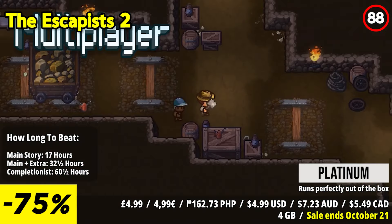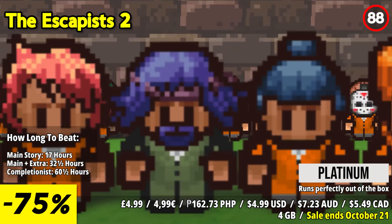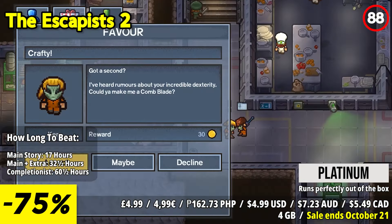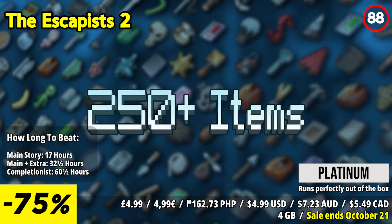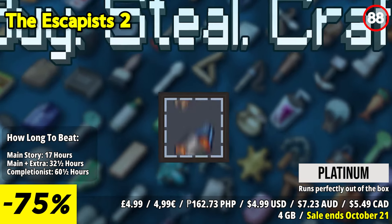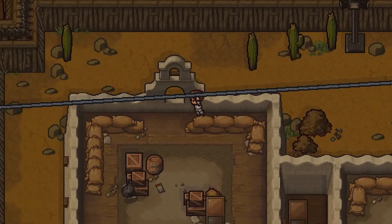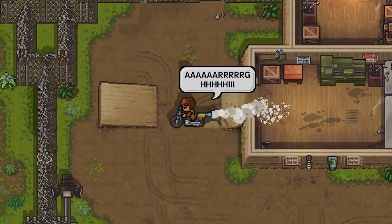The Escapists 2 is a thrilling and strategic prison-escape simulation game that boasts addictive gameplay, challenging puzzles, and a cooperative multiplayer mode. Players assume the role of a prisoner, tasked with planning and executing elaborate escape plans from various prisons. The game requires careful observation, resource management, and clever manipulation of the prison's routines and systems to achieve freedom. The open-ended nature of the game allows for multiple approaches and strategies, adding to its replayability.